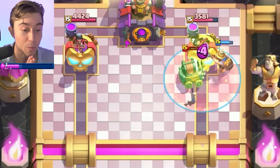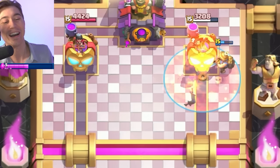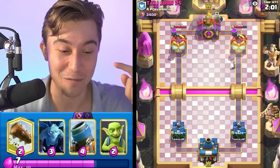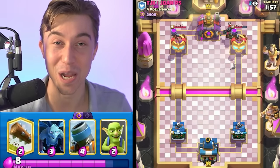The Ice Spirit doesn't kill. Wait — if we poison, we can kill the Sparky with the poison. The Miner stays alive and then we poison whatever he drops in the Miner. Come on, drop something on the Miner. We did that — the Miner was able to stay alive. We performed the ultimate sacrifice for that Miner.